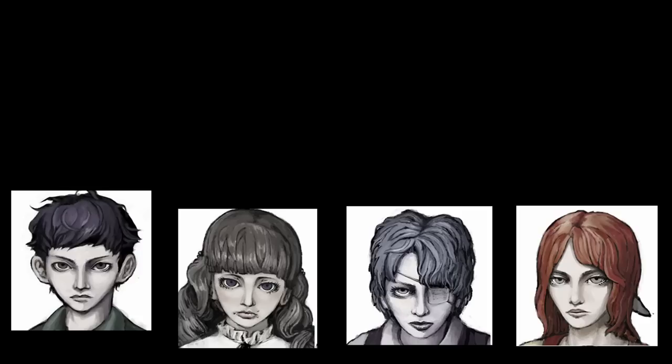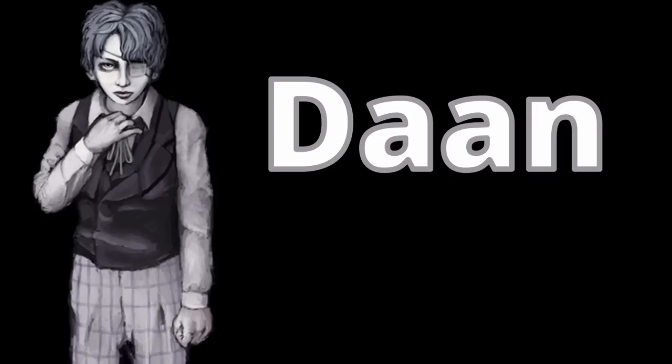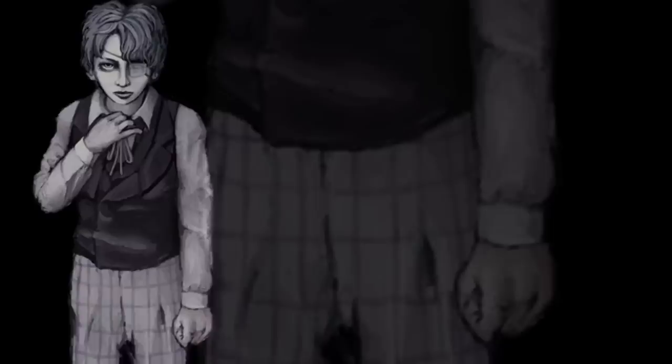Fear and Hunger 2 currently features eight playable characters, but for the demo we have four options: ex-soldier, occultist, doctor, and engineer. They all seem pretty cool, but I'm going with the doctor, canonically named Don, but for my playthrough his name will be Stein. And I've spent not even five minutes with him, but I already love this character.